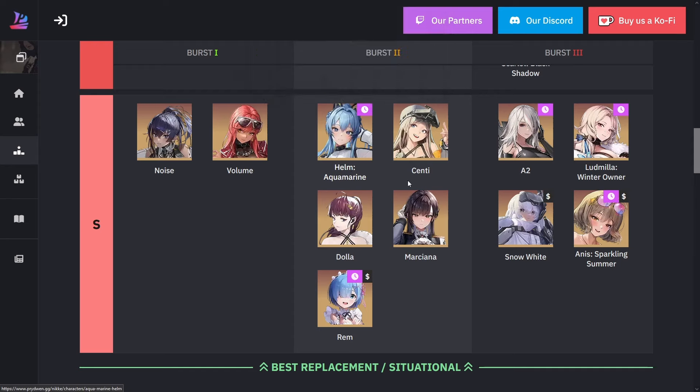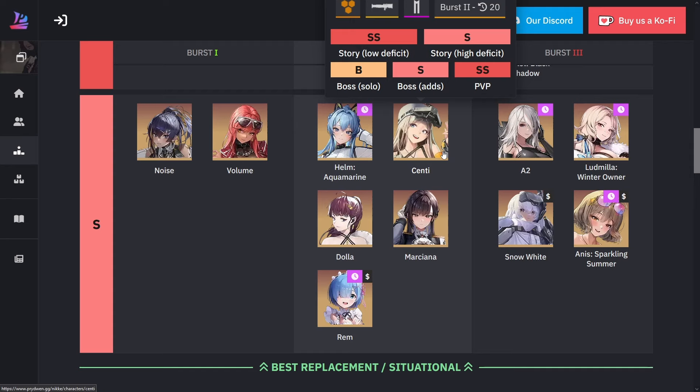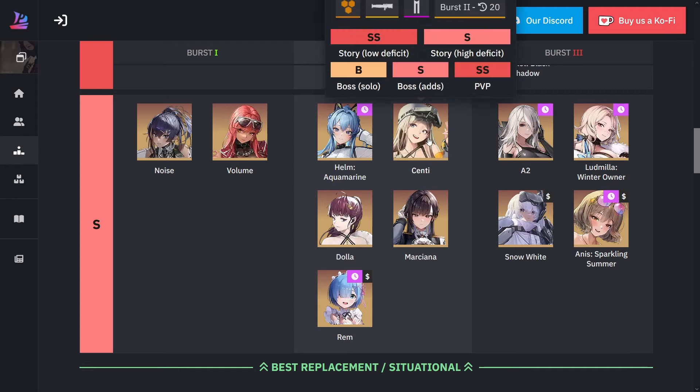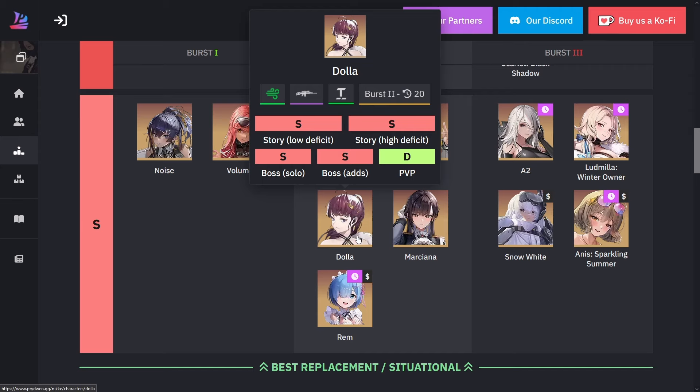For Senti, she was one of the top tier burst twos for a long time because she has amazing burst generation. On top of that, she has a shield that regenerates every ten seconds or so. She's extremely useful.